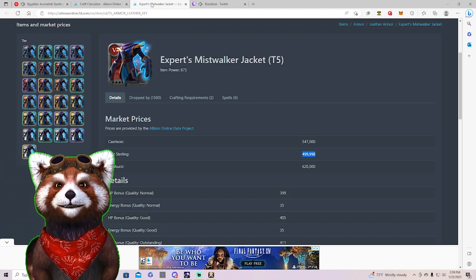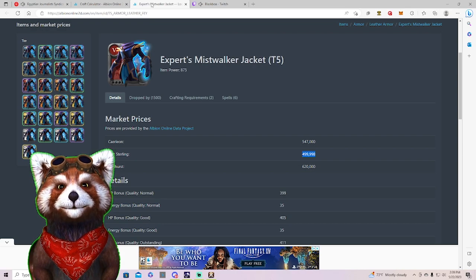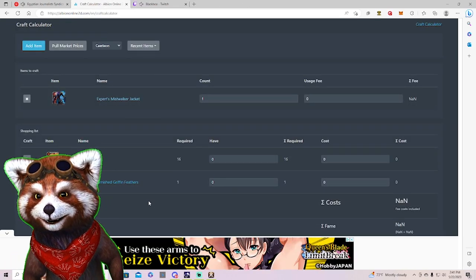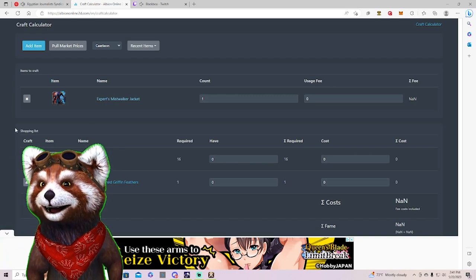From chat: some resource prices are missing, which is a bit annoying. T4 items not crafted with artifacts give more money on the black market. The tool is not 100% perfect as we can see, but hopefully you know how to set it up now — you start by adding an item.